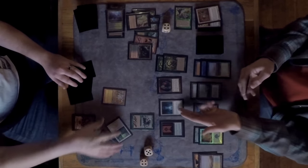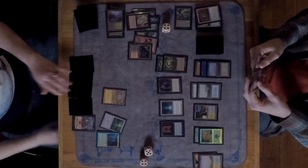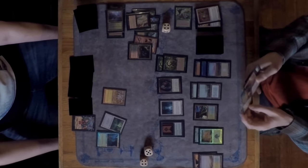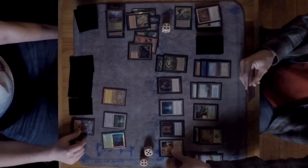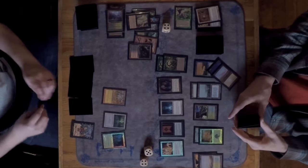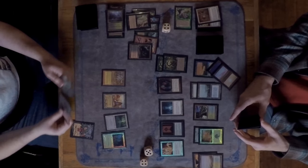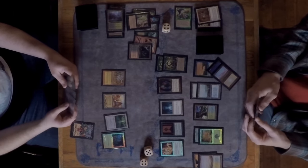A Survival of the Fittest comes down from Marshall — but an answer arrives. David plays his enchantment to counter it, costing one more mana. Marshall doesn't play it even though he can't activate it yet, just passing.